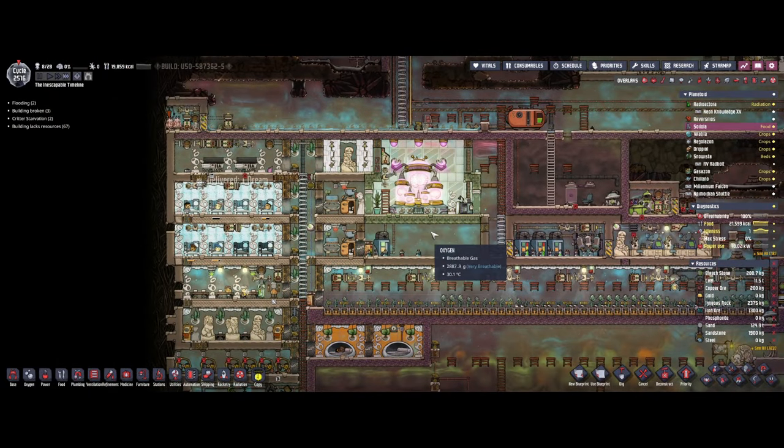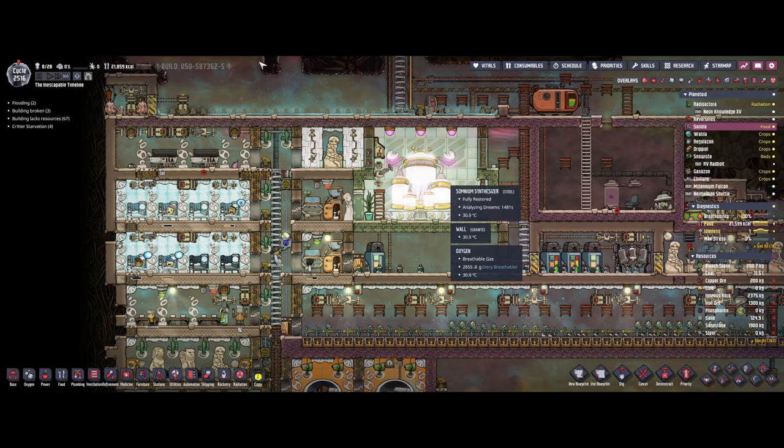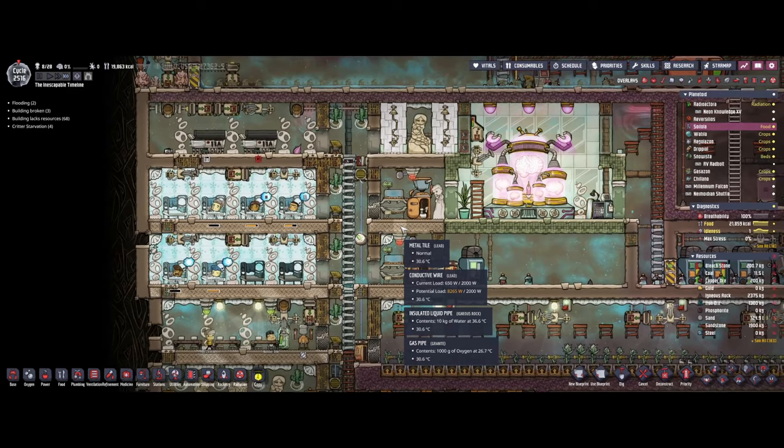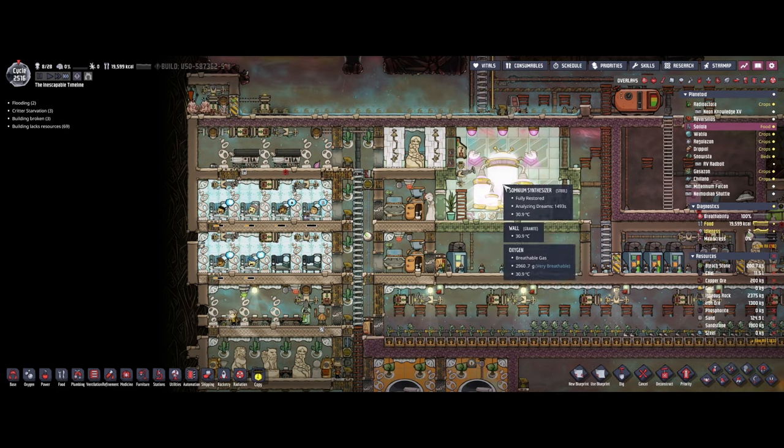The idea is you always want this to have oxygen and you always want it to have dream journals working away, and if you do then your whole colony will get that buff. The easiest method is to dedicate dupes to doing this rather than trying to get your whole colony involved. What I've done in this setup is have six dupes. The reasoning behind this: the math works out to it taking a dupe 300 seconds — about half a cycle — of sleeping in pajamas to generate a single dream journal. The machine will eat about one dream journal every 60 seconds, so you need to be giving it at least one dream journal every 60 seconds. That works out to roughly 10 dream journals per cycle, which requires about six dupes sleeping pretty much full time.